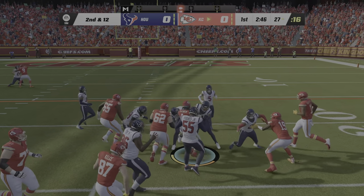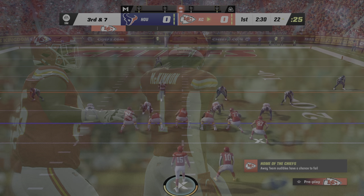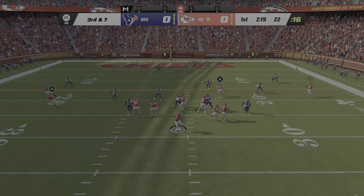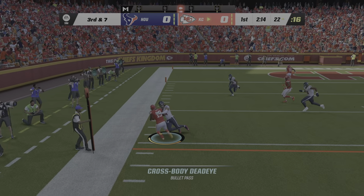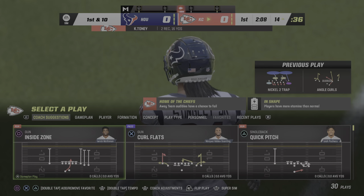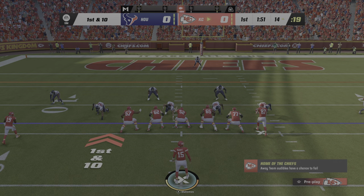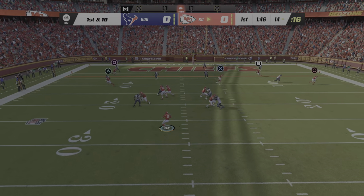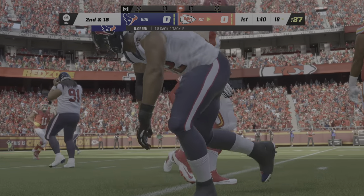Second down, McKinnon. It'll be a gain of five, bringing up a third and about seven. Seven yards from the first down as they come up to the line of scrimmage. Throwing is Mahomes on third, and that'll be caught by Tony. He will have a Chiefs first down as they get the third down conversion. A great example of what a weapon he can be as a mobile quarterback — a nice play to escape the pocket and get his offense into the red zone.